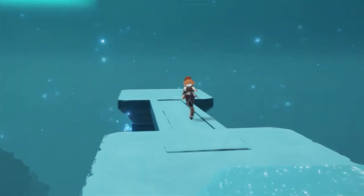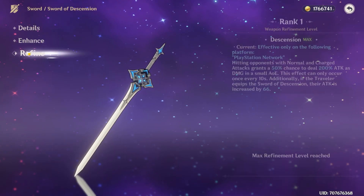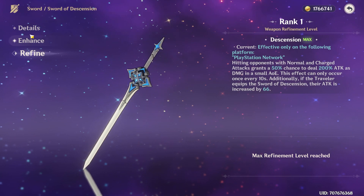If this is your first time logging on a PS4 or PS5, you will also receive a cool glider and a 4-star one-handed weapon, for free.